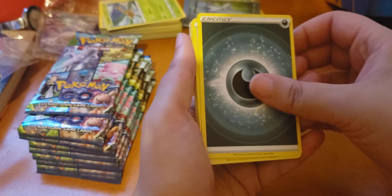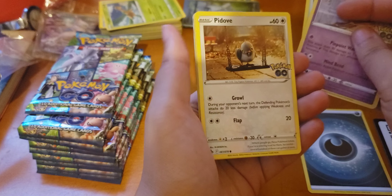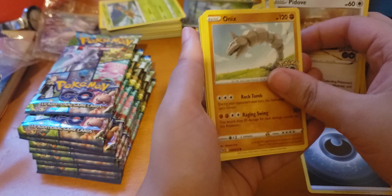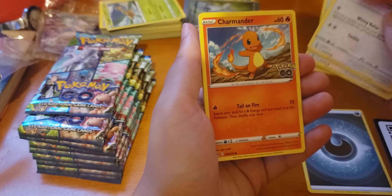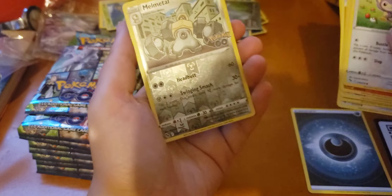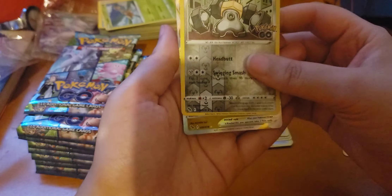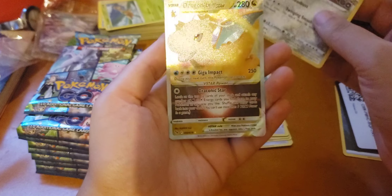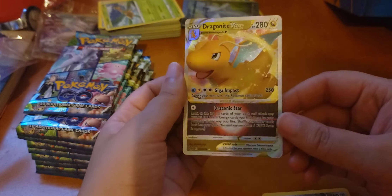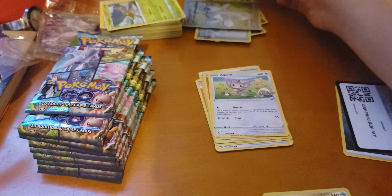Alright. Trainer, Camelot, Xatu, Pidove. Ooh, this might be a good pack. Black, Onix, Eevee, Charmander, Aipom, Melmetal, Reverse. Ooh, Dragonite V-Star. Nice. I don't have this card. Wow, that is a really nice card to get. Alright, right off the bat, pulled a V-Star. Let's see what else we can get today.